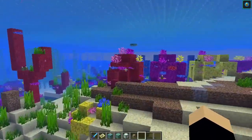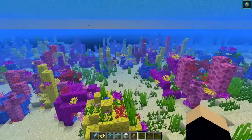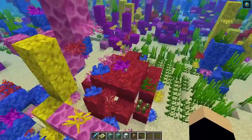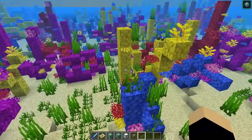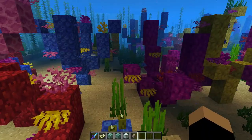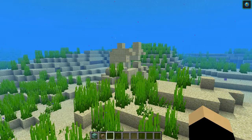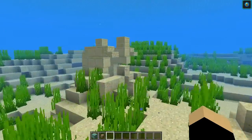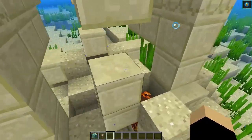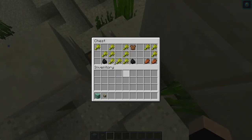Here is a coral reef showing all the varieties — tall coral, short coral, box coral — with fans on top and sea pickles scattered throughout, which add light to the reef. Drowned mobs can spawn around underwater ruins, and we have a magma bubble column right here as well.